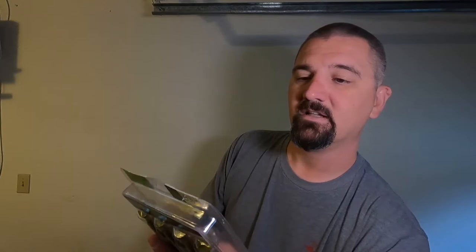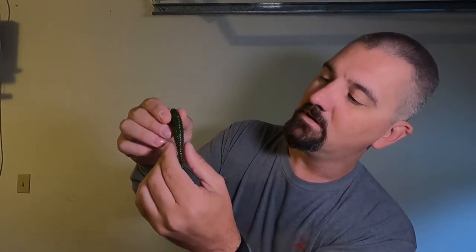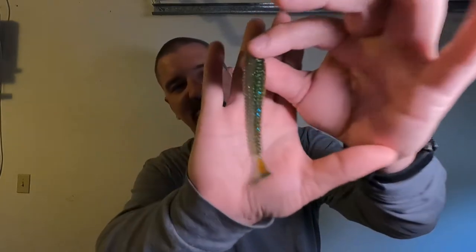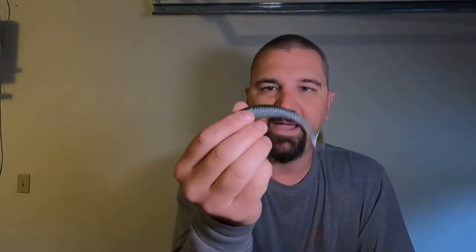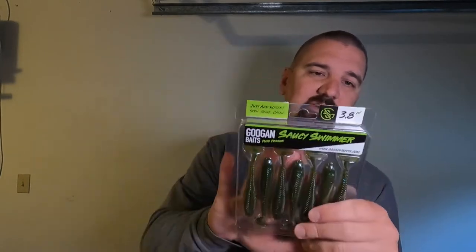Next we got some Guggen Saucy Swimmers 3.8 inch. The color is Magic Shad — let's see what it looks like. It's got some blue flake, and this is a lot like one of my favorites, the Smallmouth Magic color that I like on my Kytec. Definitely will give this a try. It's a great color — catch a lot of fish on it, not just smallmouth. So we got 3.8 inch Guggen Saucy Swimmers in Magic Shad.